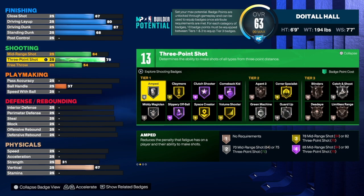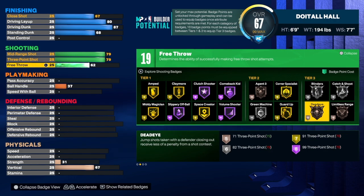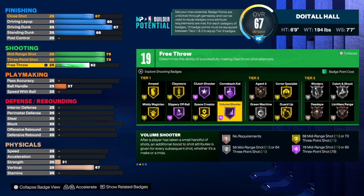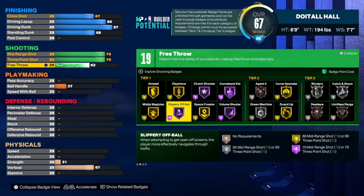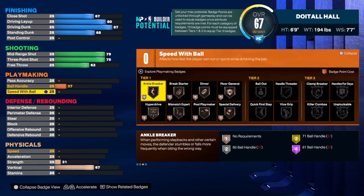This build has a 79 three-point shot — we're keeping the name so we leave it at 79. For mid-range we're taking that to a 79 as well, and free throw is a 62. That gives us 19 shooting badges. I would go with catch and shoot, corner specialist, green machine, volume shooting — I like that badge even on bronze. Slippery off-ball is good, claymore is good, amped is good, and I just started using space creator — I haven't fully worked it into my game yet but I will try it.